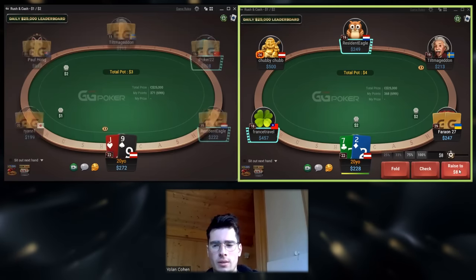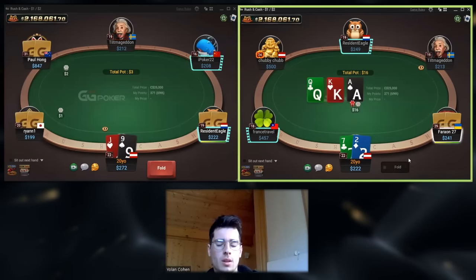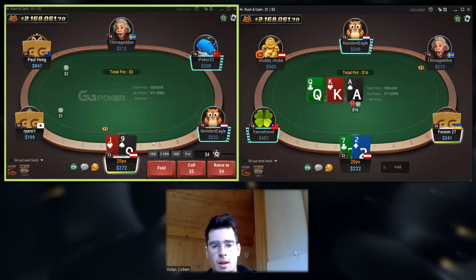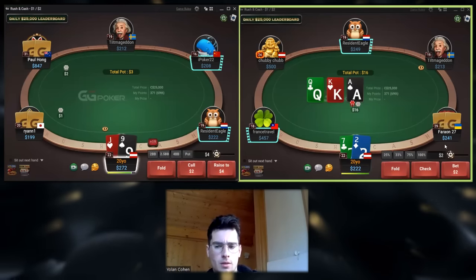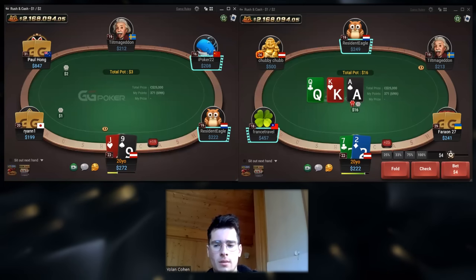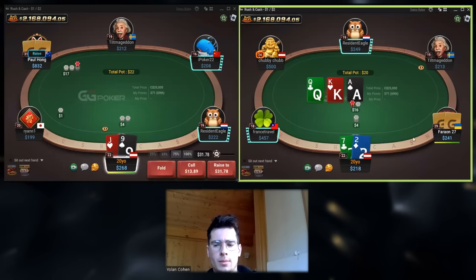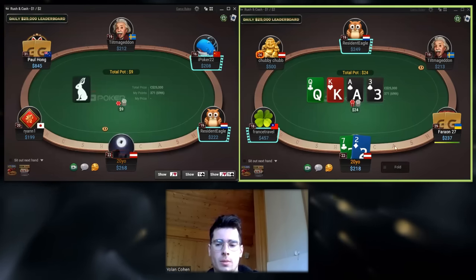Seven-deuce here. I use everything when people limp, because I probably see a limp-raise once per month. And once the limper calls, they over-fold against the flop bet. They just fold too much. I'm going to bet small here with seven-deuce. I don't mind a delayed bet also, but I don't expect any call from the pocket pair region.